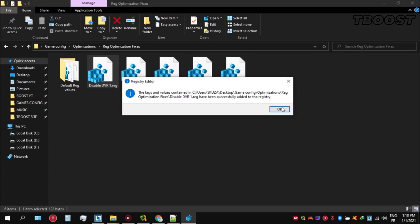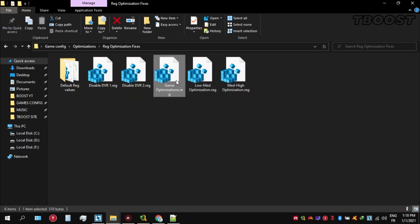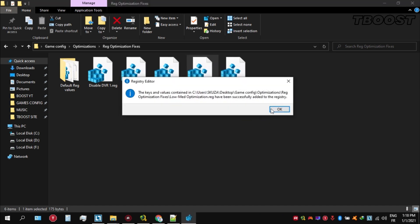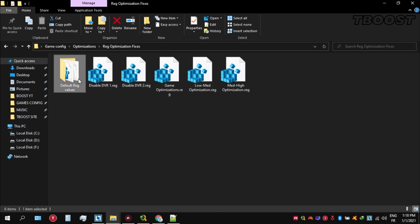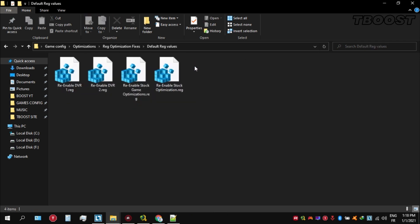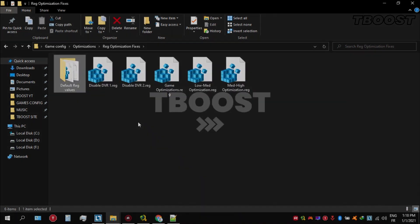If you want to revert any of these optimizations, just open the folder named default registry files. Inside here you can simply click on these keys one at a time and they will reset the default values inside of your registry.